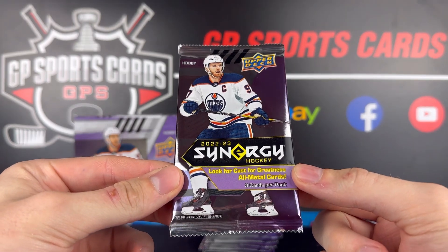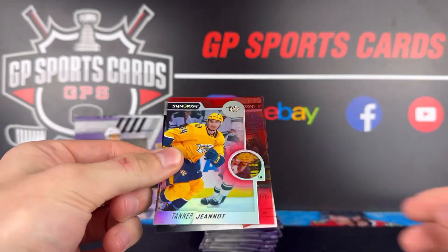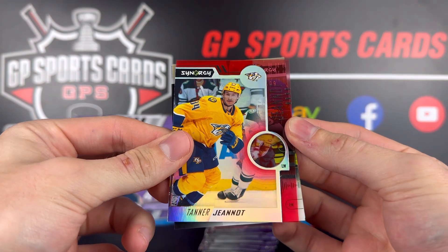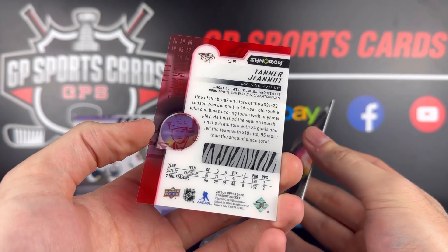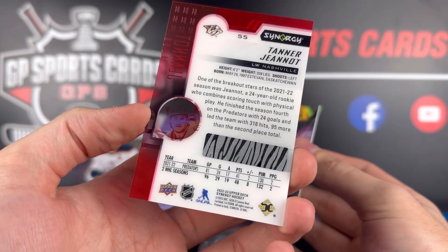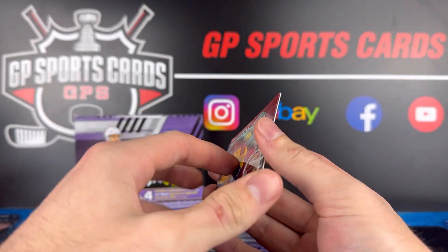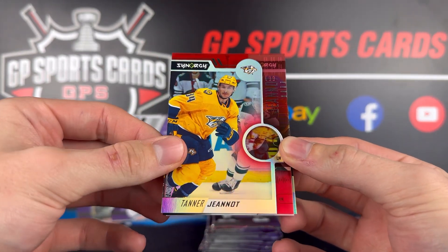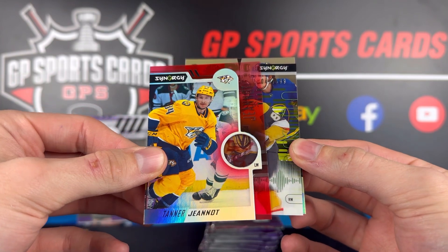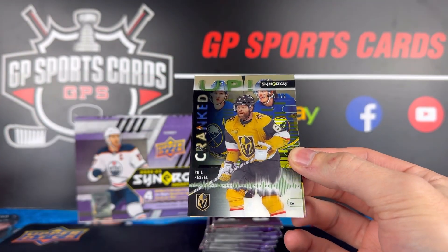Pack number one — Connor McDavid on the cover. Here's our first look at the tech base cards. It's always a red tech base per year of Synergy, and these have the redemption code for the bounty set this year. It's a pretty sick bounty — I believe it's a full Cast of Greatness set out of 10, which is crazy. I think there are about 36 cards in that set, so the bounty is definitely something to chase after this year.